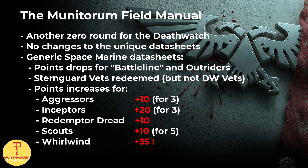On the generic Space Marine datasheets, Outriders went down quite significantly at 5 points per model, and the Infernal Squad got the same points drops as Intercessors. On the other hand, well-performing units like Aggressors, Inceptors, Redemptor Dreadnoughts, Scouts, and the Whirlwind all went up in points. Inceptors and Scouts had it long coming, and while both remain viable, I doubt we'll see them in as high numbers as before. Centurion Devastators also went up in points — likely paying the price for Ultramarines Vanguard Detachment shenanigans — which I personally think is unfortunate, as it was great to see them return to competitive play.